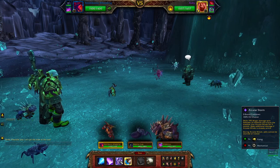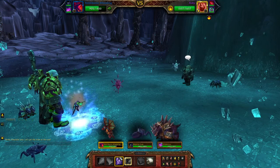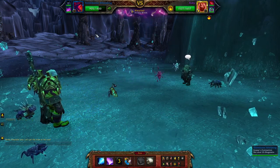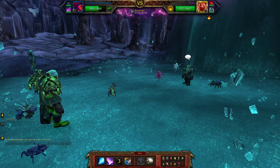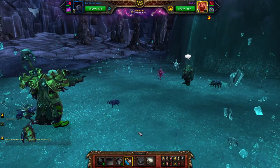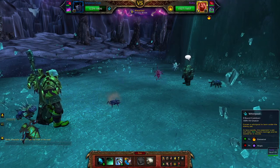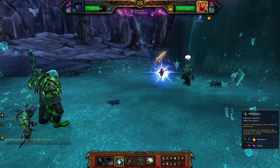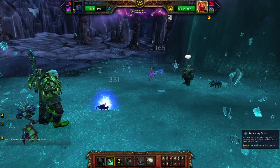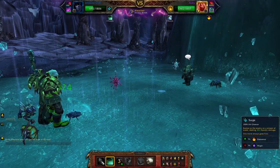We are gonna use Arcane Storm. And then we'll just switch to Emperor Crab, because this is Elemental going to take care of their weakness. We are gonna miss four hails, and we'll use Surge.